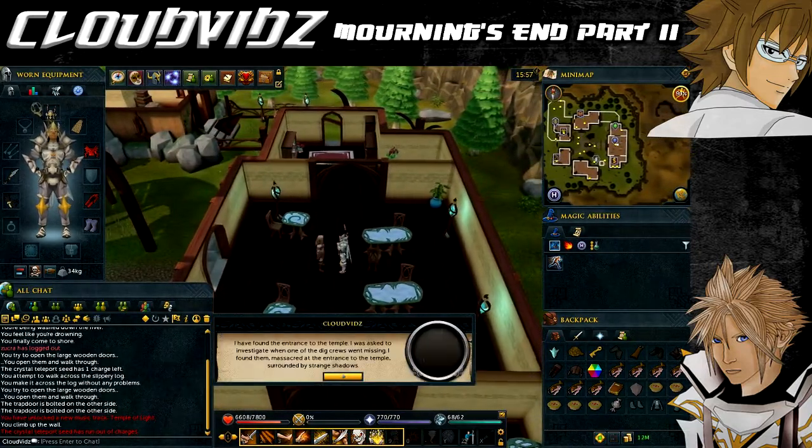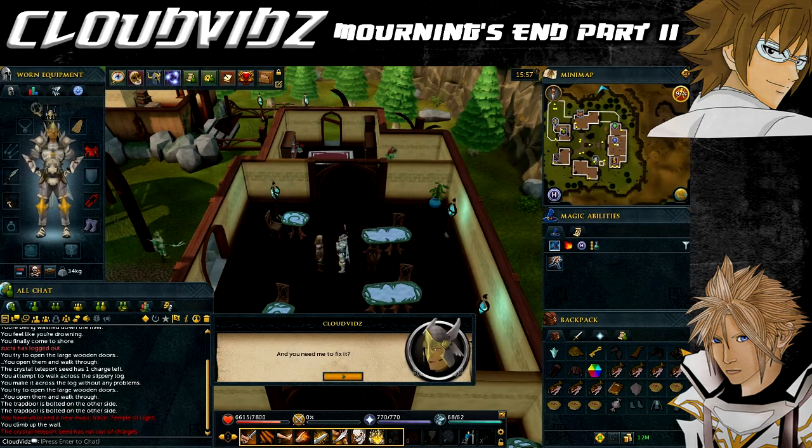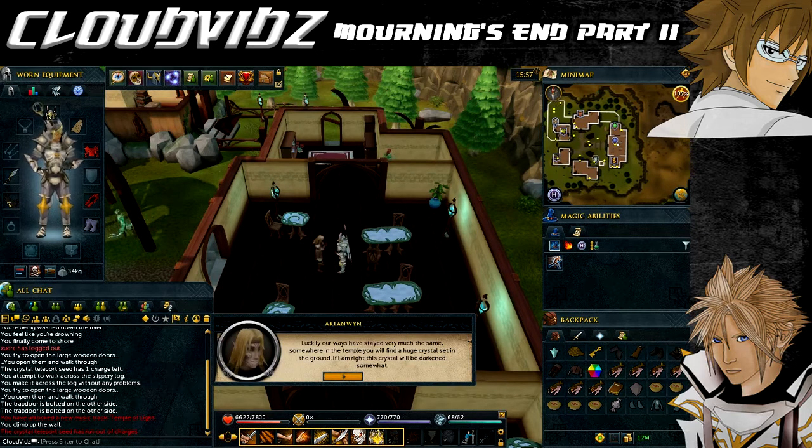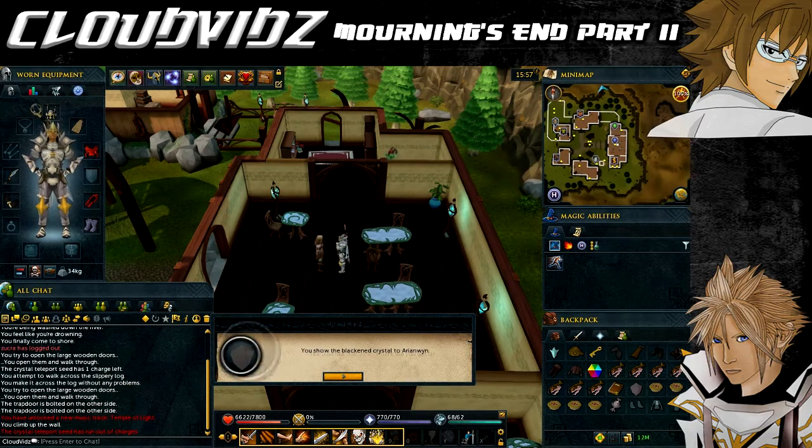He will conclude from the sample that a skilled crystal chanter should be able to make a replacement, so he will summon Eluned who will agree to chant a new one. You will need to use the sample on her to show it and she will proceed to create a replacement. Then speak to Arianwyn again, who will tell you that you need to reach the altar in the temple and imbue the newly made crystal with its power, then place it into the original crystal to restore the safeguards of the temple.